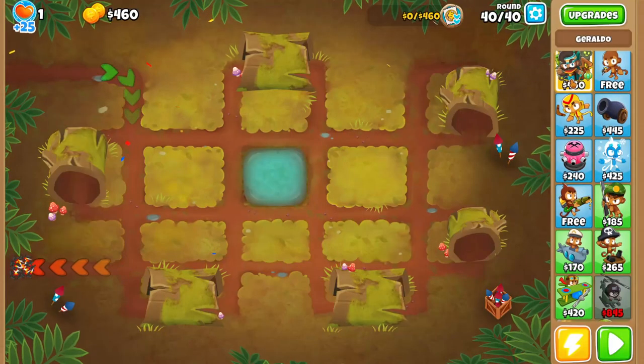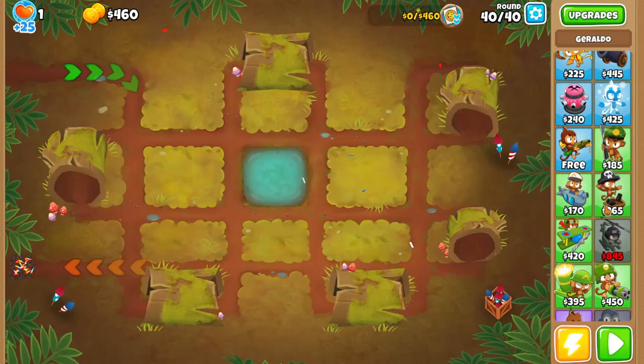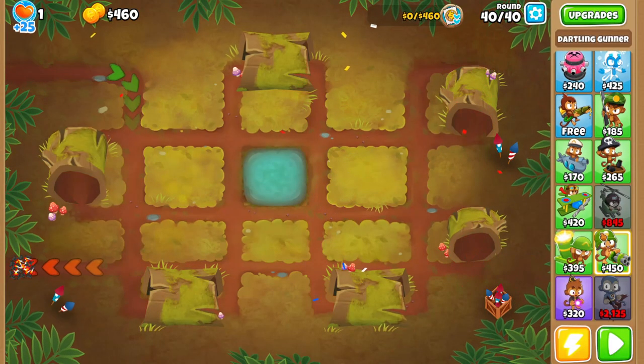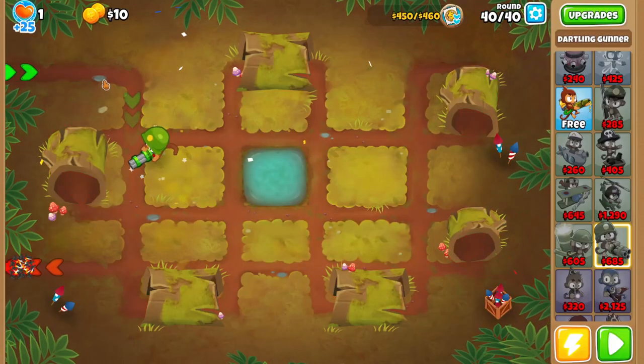We could get a draw, though. We're probably gonna have to do some work here with the glue later on, but for now we're gonna have to see how far the actual MOAB gets. We have monkey knowledge on, so we can buy some of the military towers. I think that's the best that comes to mind.